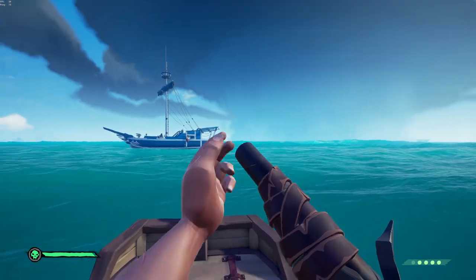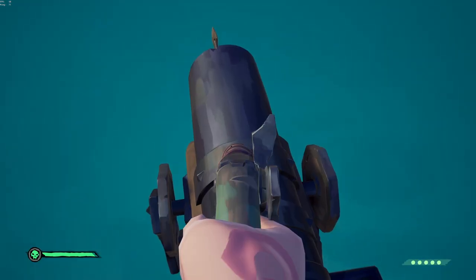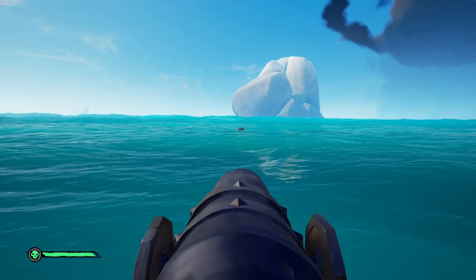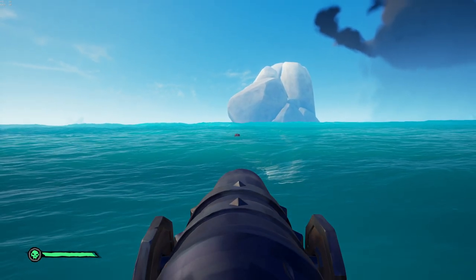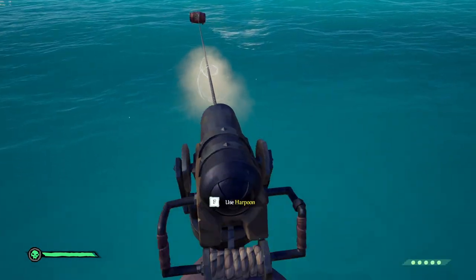I'm going to show it to you guys here a couple times in slow-mo just so you can see what's going on and the entire process. So again, you get really close to the harpoon and line up your pistol so the harpoon is in the center of your hip fire, harpoon the keg and instantly let go of it and hip fire into the harpoon.